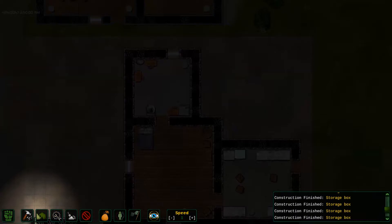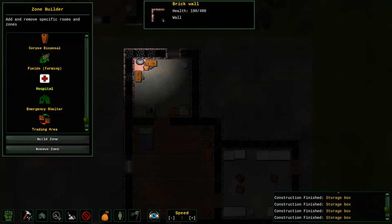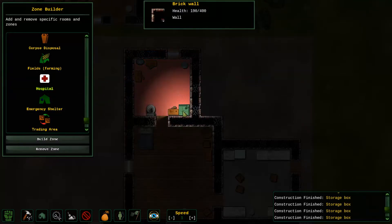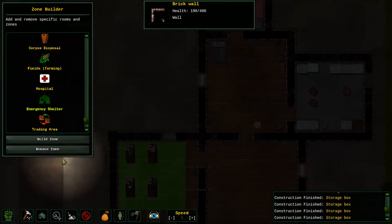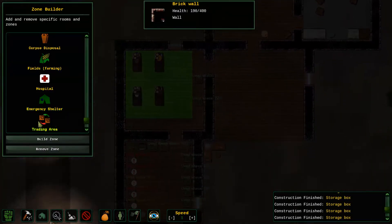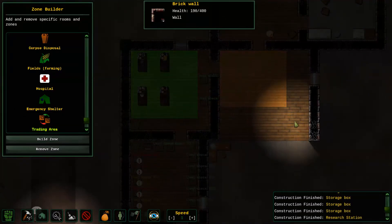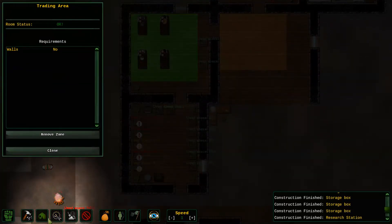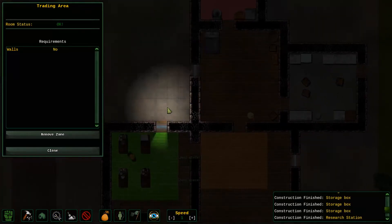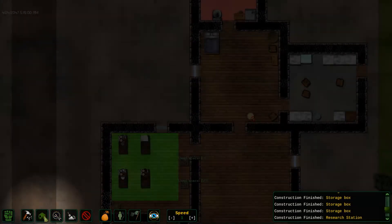For the record, this bathroom here — this is where I want you all to hide if something goes horribly awry. Bar the door and everything will be fine. Trust me. I don't know if you should trust me. Oh, it doesn't have any walls? That is bad. Alright, remove zone. Let's try creating a new trading zone here.